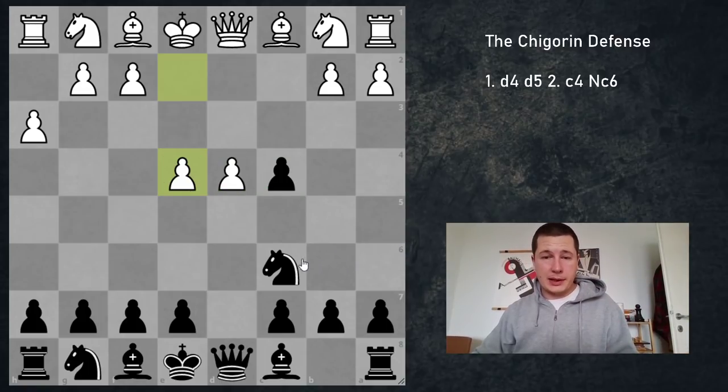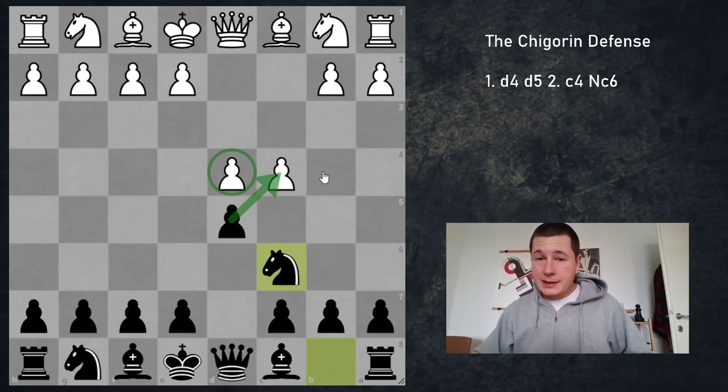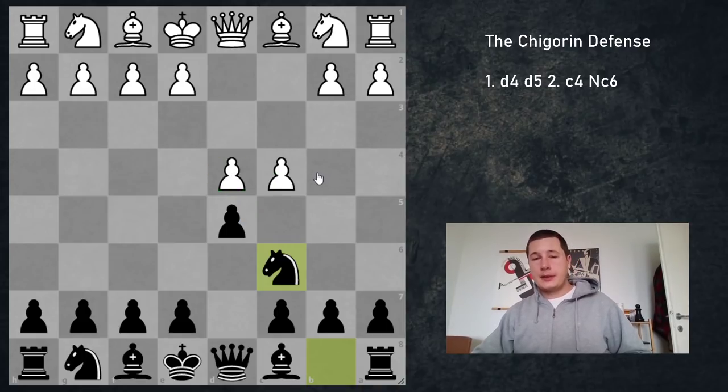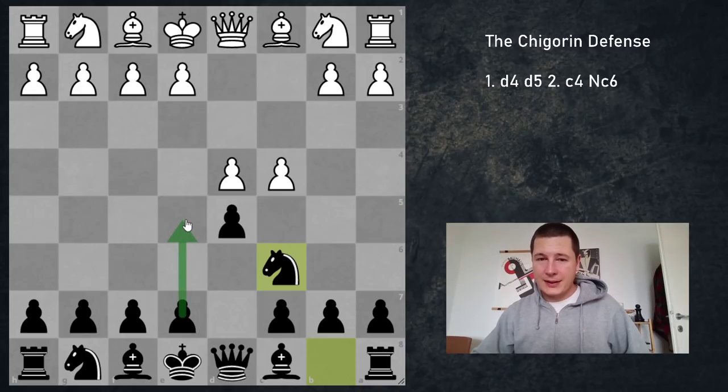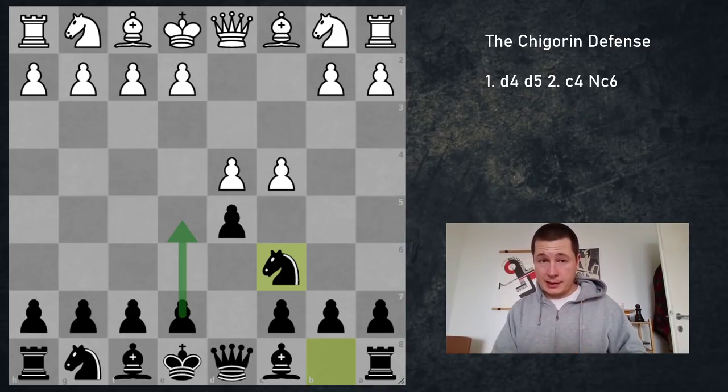In the Chigorin, that simply doesn't work because of Queen takes d4 — and that's it. Black should be winning that position. So that's the second thing: d4 is weak. The third very important thing is that pawn to e5 is an immediate threat. And e5 in many Queen's pawn openings, when black achieves it, is considered to be a great success. And with a knight on c6, that's going to be much easier to achieve.